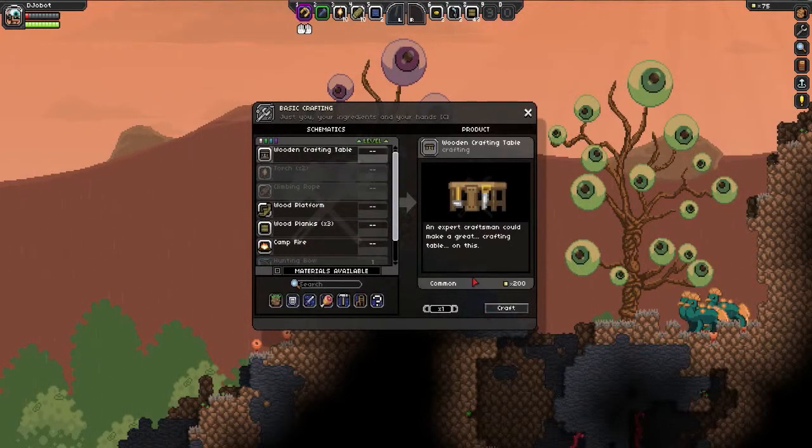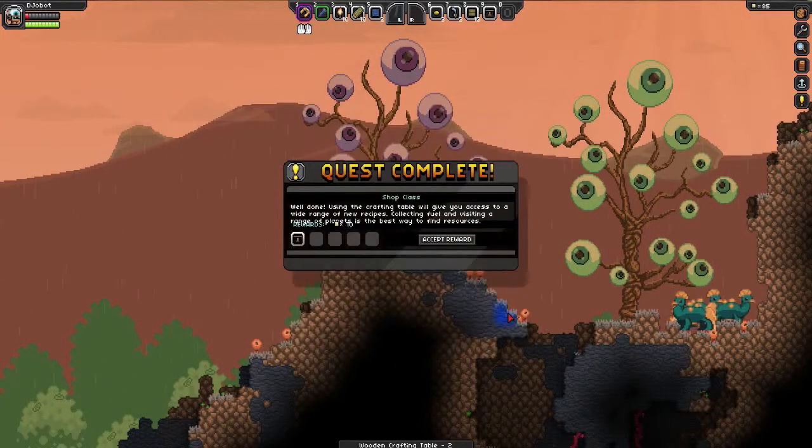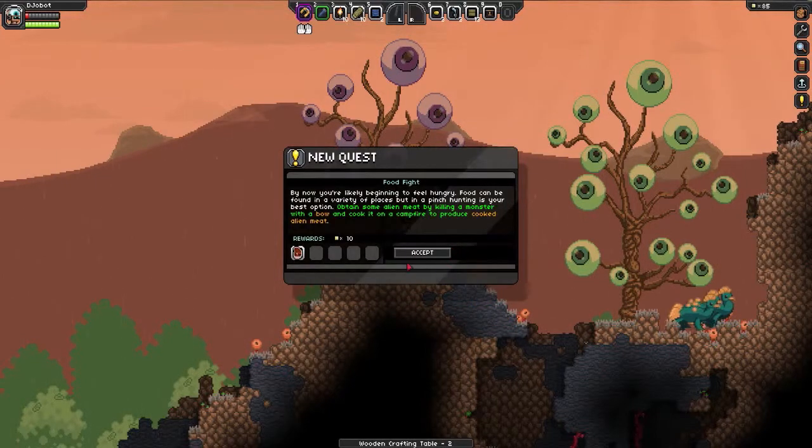Here's a wooden crafting table. It requires a lot more than it does in Terraria, but that's because it's just a more difficult game in general. You get pixels as a reward — ten pixels is nothing though.